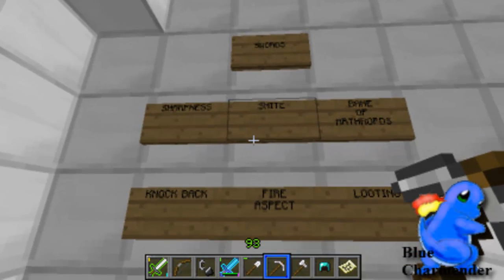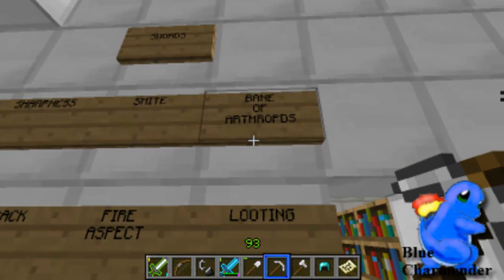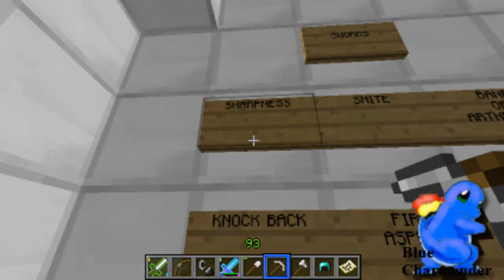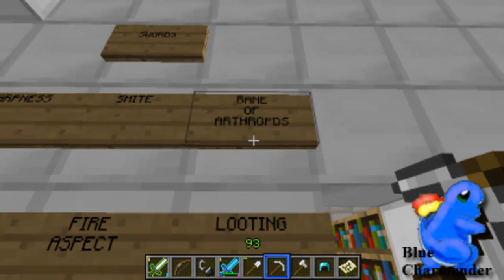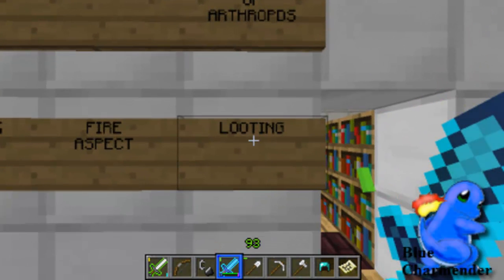And for the swords, you've got: sharpness, Smite, Bane of Arthropods, looting, fire aspect, and knockback. Sharpness deals more damage to mobs. Bane of Arthropods — that's this sword — it's stronger against spiders and silverfish.